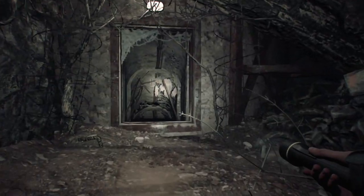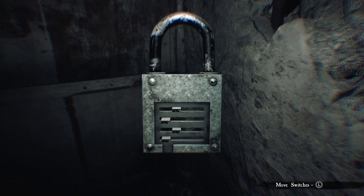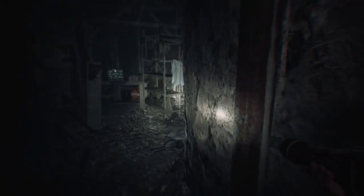The code is basically 2113. So the top notch goes one to the right, the second notch stays far left, the third notch also stays far left, then the bottom notch goes over twice more towards the right side and it should unlock.